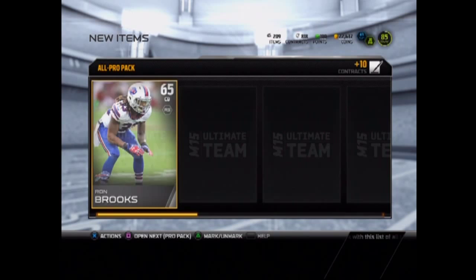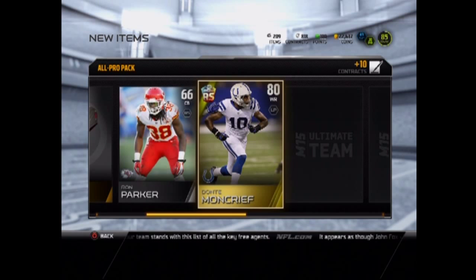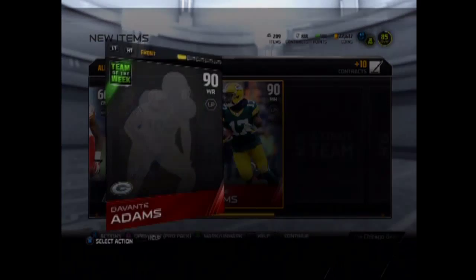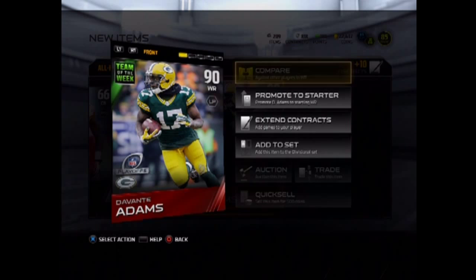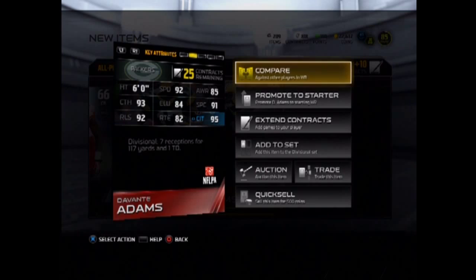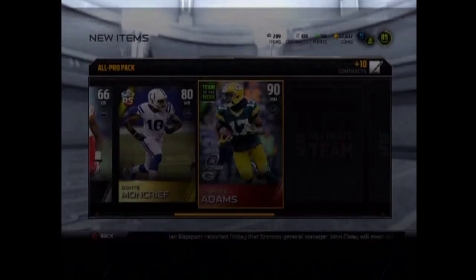Opening our last all pro pack — Ron Brooks. And Dante Moncrief — I'm actually gonna do that collection just because I'm a huge Colts fan. And oh — Devontae Adams, let's go! Man, look at those stats — he had a great game. 92 speed, 95 catching in traffic, 93 catching. Six foot isn't too tall, but he had seven receptions for 117 yards and a touchdown. These packs might not be that bad! And a Tavon Austin — he's only 74.